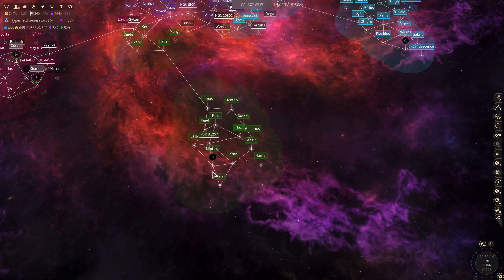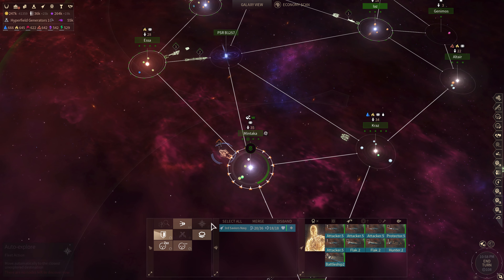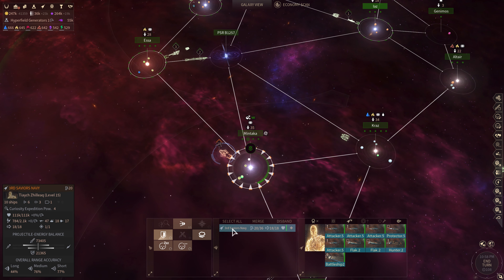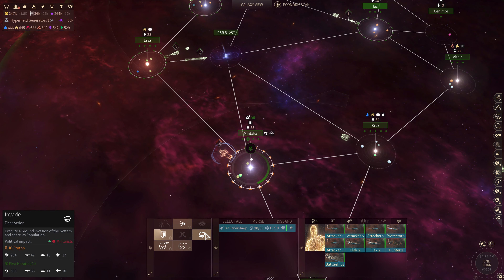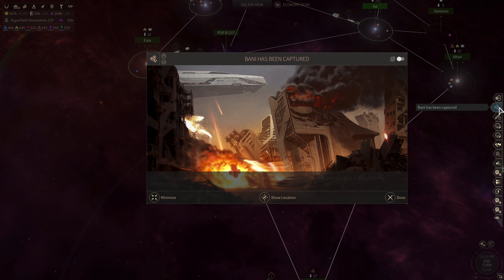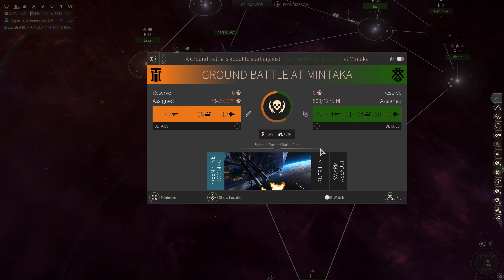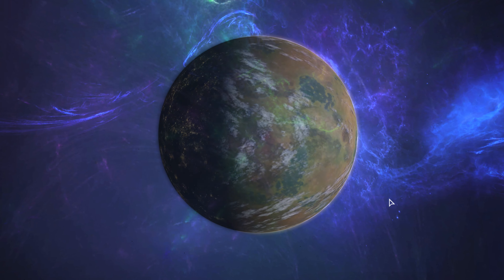Let's go to Horatio at Mentaka. We're really tight on troops — 784 troops total against 508 defenders. We're going to do preemptive bombing and see how it goes.